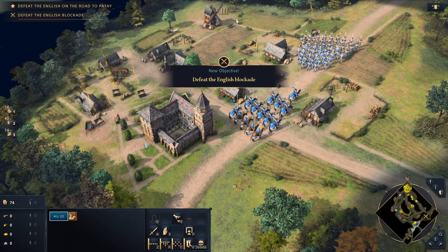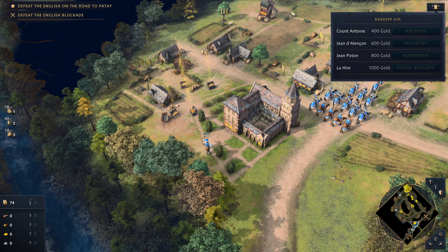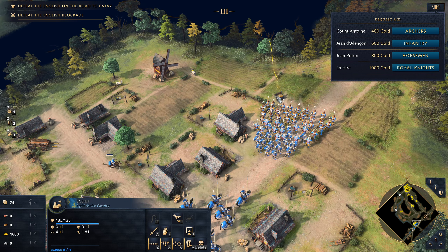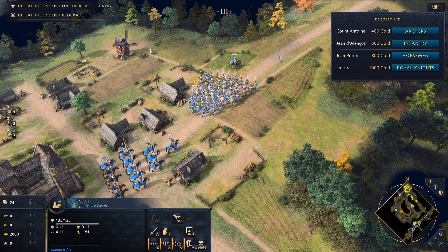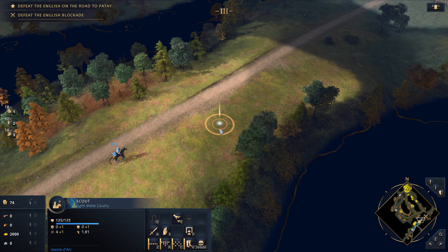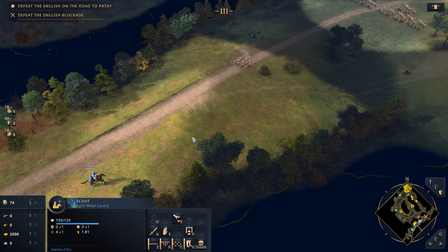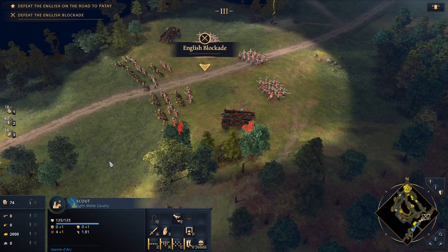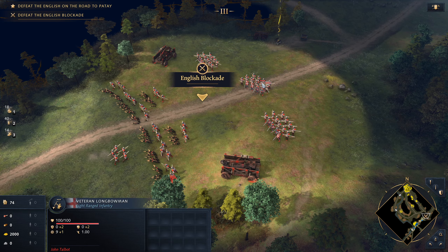Keep moving — we're going to take some more gold. Can we get reinforcements? Not yet, we need more money — we always need more money. We're going to have about 2000. Let me see what we're facing. We have to be careful, these guys are patrolling. We can see a bunch of archers with palings, mangonels, men-at-arms, and longbows.